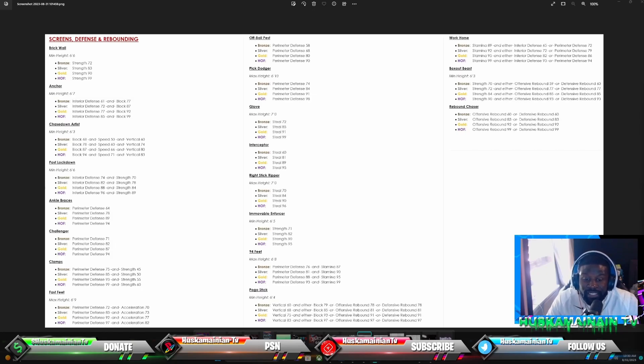Challenger is definitely a good badge for perimeter defenders — 71 perimeter defense for bronze, 94 for Hall of Fame. Clamps requires 75 perimeter defense and 45 strength for bronze, and 99 perimeter defense with 60 strength for Hall of Fame. Guards not building with strength are really gonna be missing out on a lot of badges.